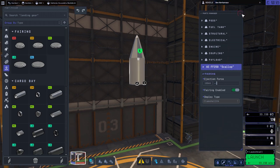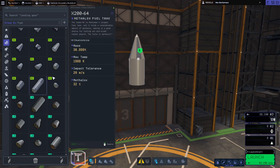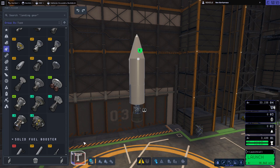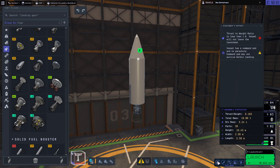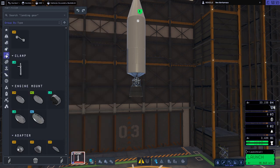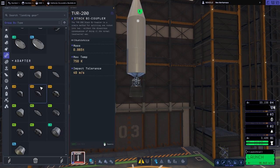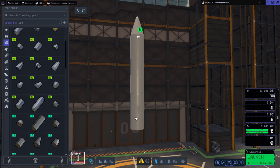Now we're all good. I'm not painting it anything special — this is a test. We're also going to use one of the new extendable nozzle engines, the medium-sized one — the Trumpet. The Trumpet has 160 kilonewtons of thrust, so about 16 tons. We're at 19.8 tons, so just a little under a thrust-weight ratio of one in vacuum. That's plenty of delta-V. We just need to give it a boost so it can do its vacuum thing.